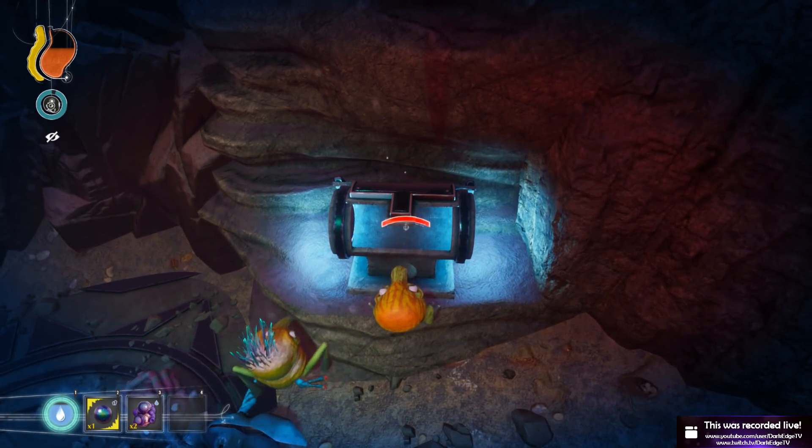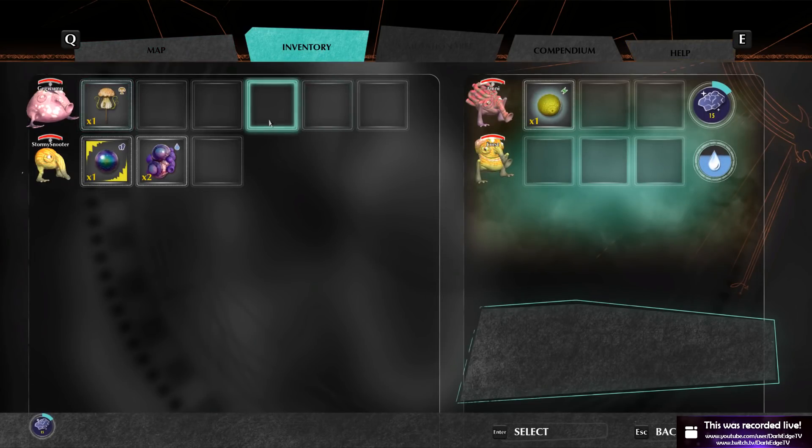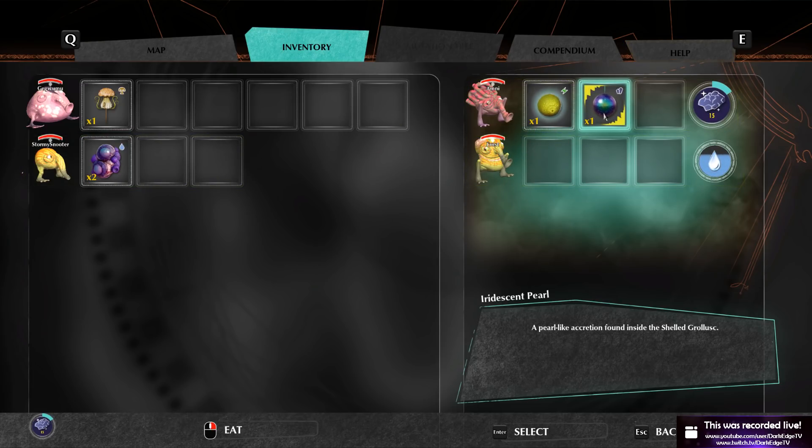Okay, Stormy Snooter — it is time for — oh boy, is that a rainbow compendium? Tell me about it. We've got an iridescent pearl — a pearl-like accretion found inside the shelled grunosk, formed around a strange organic sack. Aesthetically pleasing despite the smell — wait, what? The shelled grunosk only abandoned the shell for the sake of food. So wait — a pearl-like accretion found inside the shelled grunosk, formed around a strange organic sack, aesthetically pleasing despite the smell? That's a roller coaster to read.